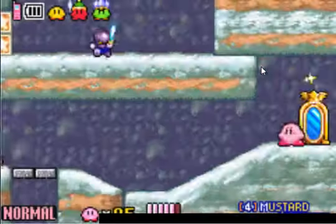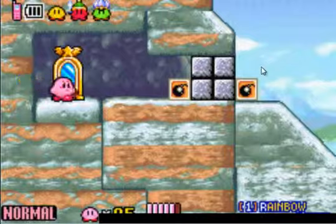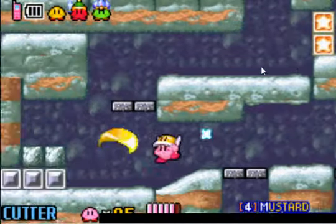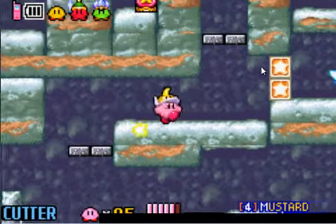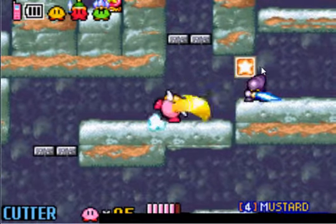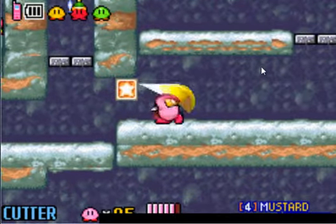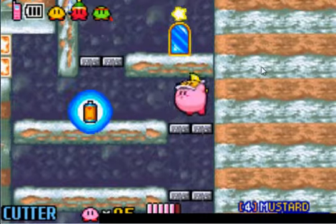Hidden behind the block is this door. I'm just going to go through for good measure. And this area — you can get a very special power-up in this area that you can only get in specific parts of the game. The power-up is extremely overpowered, but it's really easy to lose, and it disappears if you go to the overworld.